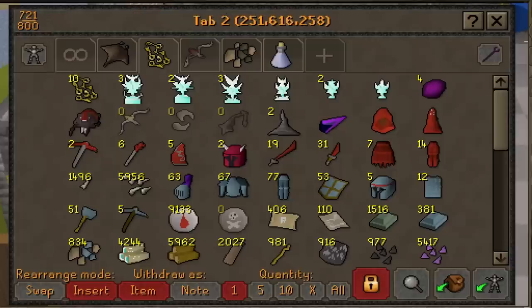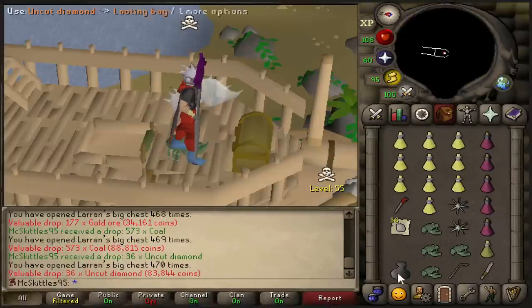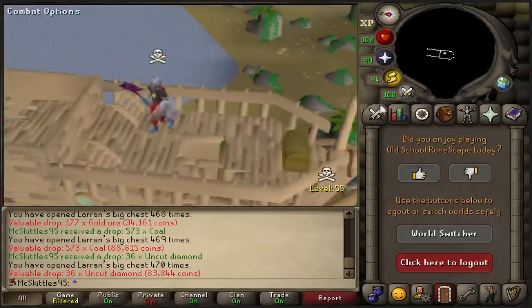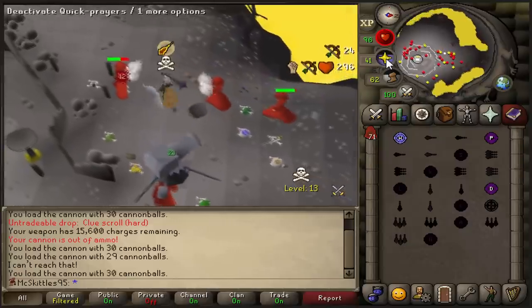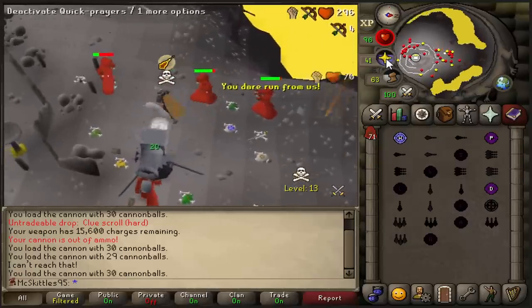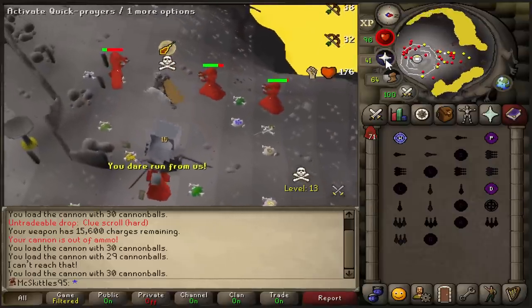10 keys in the bank once again, and that means it is time. And no Dagonize pieces again. I was actually feeling it this time, but it is what it is. I got a Chaos Druid task again, and the reason why I'm doing these is because I still need the Elder Chaos robe top, so maybe this is the task.